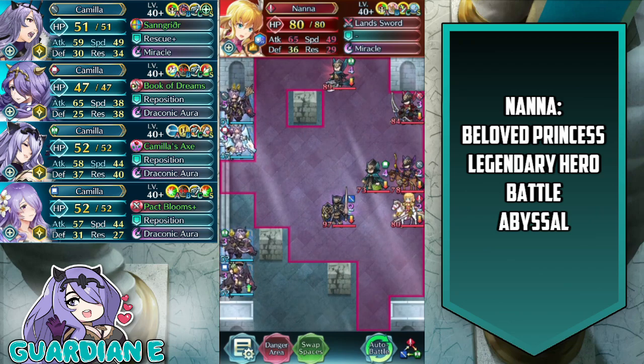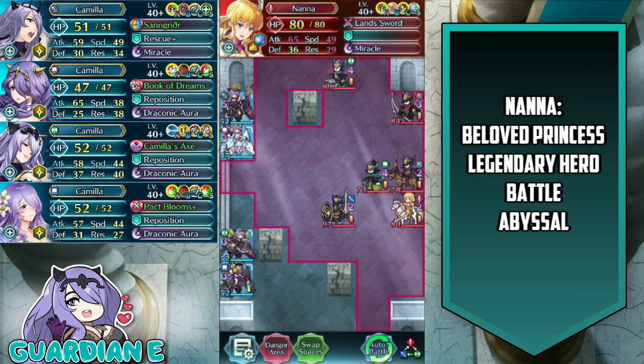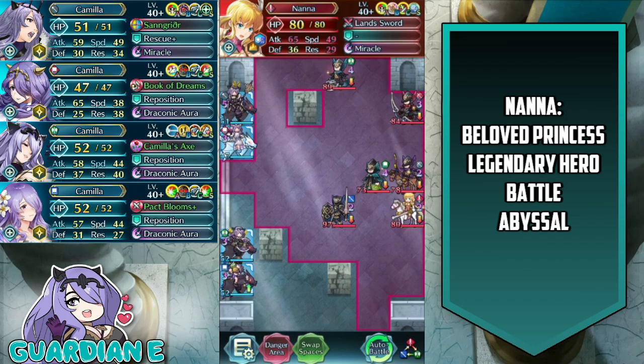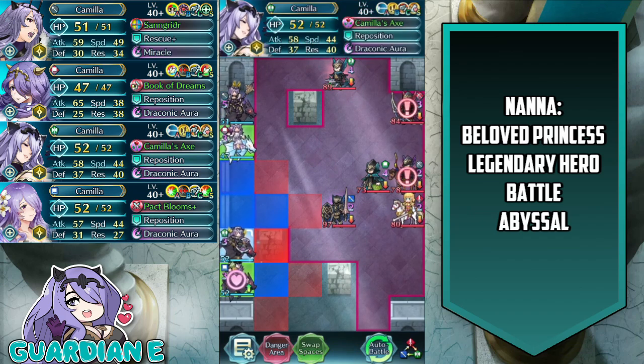Aside from Nana herself, nothing too terribly threatening on the enemy side. As they make their approach, they're a little bit weaker on the defensive side of things, so they're a little bit easier to pick off because they're built for offense rather than enemy phasing. Before we start the run, let's take a look at the Camillas themselves.